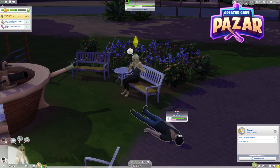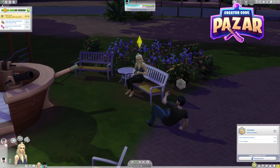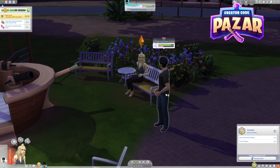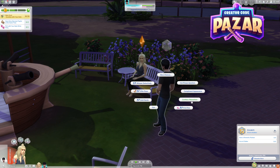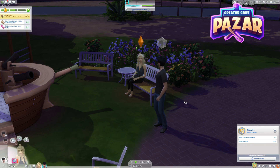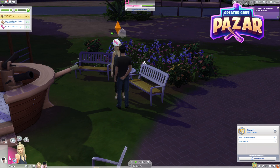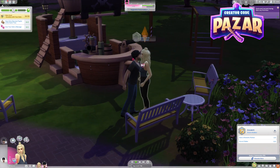So we can just start using these flirty lines, and we can do more stuff such as Confess Attraction. Now our character is flirty and we have that objective done.